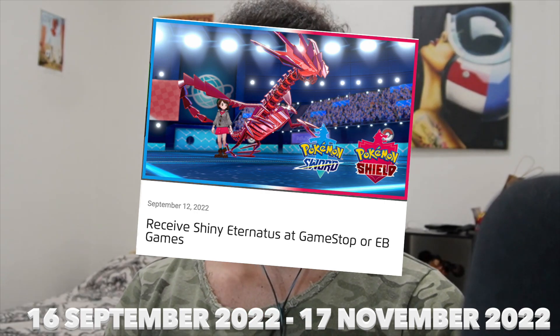How's it going everyone? There is a brand new event in Pokemon Sword and Shield, a brand new distribution event. You definitely want to make sure you don't miss this one because it's the first time that Eternatus is coming out — the shiny version of it, as a matter of fact — in Pokemon Sword and Shield. So today I will show you exactly how to get it.